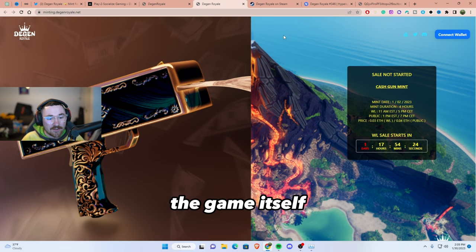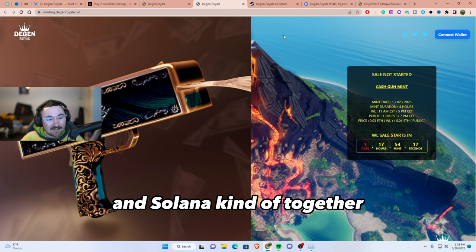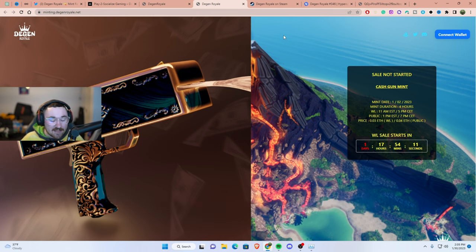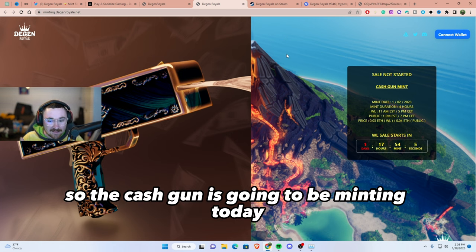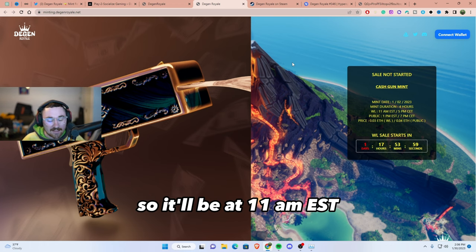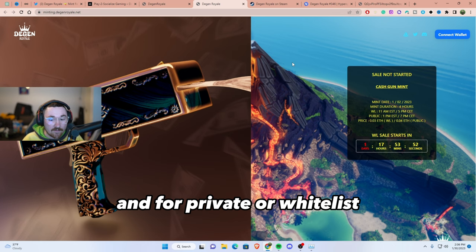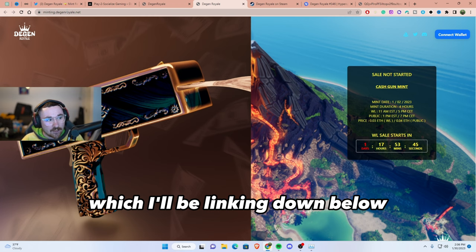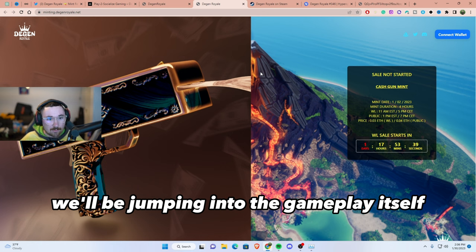Before we show the gameplay, they are doing a Cash Gun mint on Ethereum. They're trying to bring Ethereum and Solana together, since both are in the top 10 and bringing great value to the Web3 ecosystem. The Cash Gun is minting today at 11 AM EST — 0.04 ETH for public and 0.03 ETH for whitelist. Just go to minting.degenroyale.net, which I'll link below.